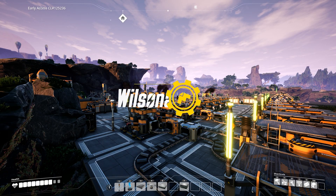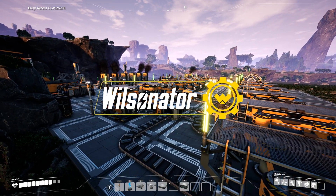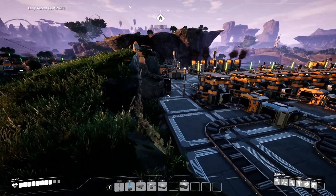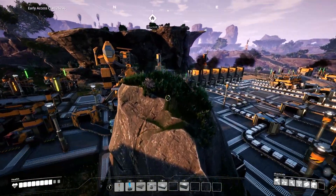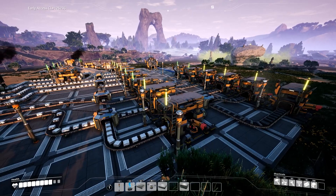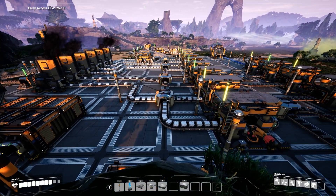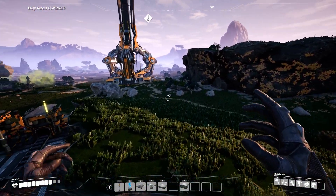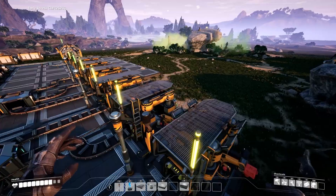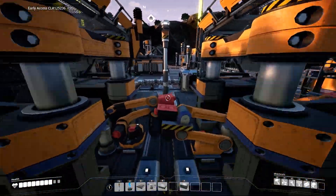Hi everyone, I'm Wilsonator, and welcome back to Satisfactory. We're here overlooking our factory, which we rebuilt pretty much last time. We did all of this stuff here. Look at this — this is crazy. I can't believe I built this. And we also built that. We've got a space elevator. We pretty much spent the last episode building this conveyor system here.